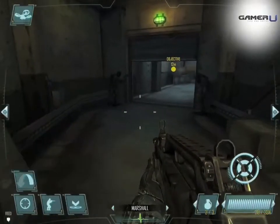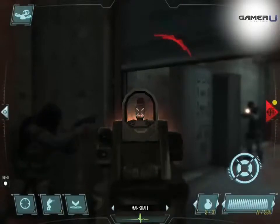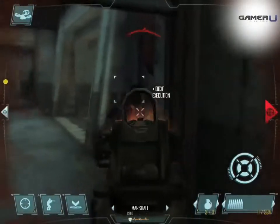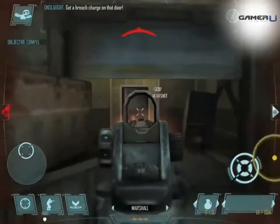Welcome to Call of Duty Strike Team 5th level walkthrough by GamerU. In this level, it's best to have an assault weapon and an SMG equipped. You'll be fighting in close quarters, so the SMG will help with suppressing fire while the assault rifle will help with taking down enemies faster. Also, make sure you replenish your grenades and health pack.